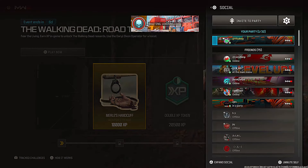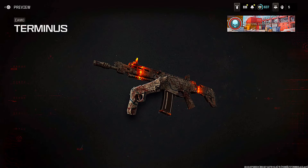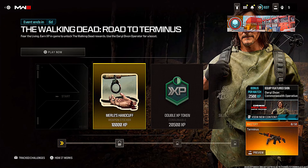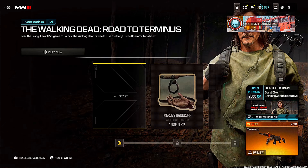There is another free camo we can now unlock in Modern Warfare 3 and Warzone. The way to unlock this one is basically by getting a load of XP — you need 290,000 XP and you unlock this Terminus camo, which is animated as well.